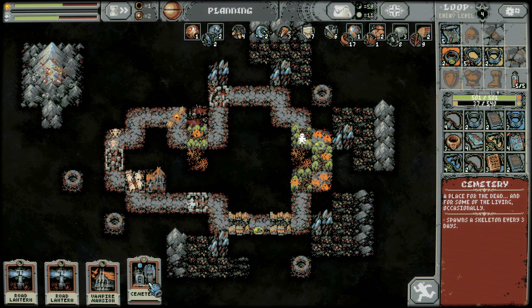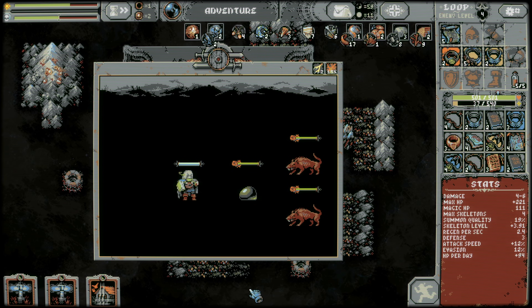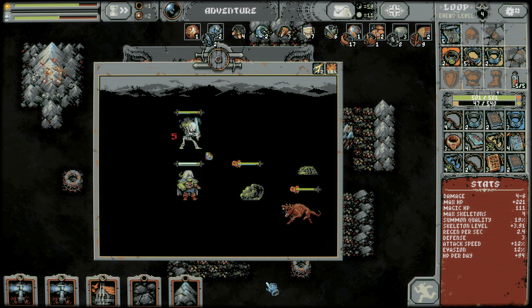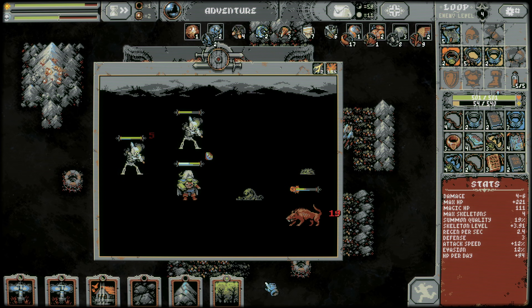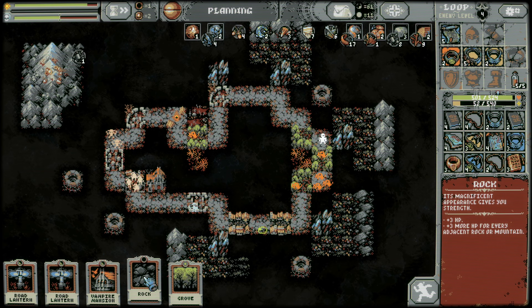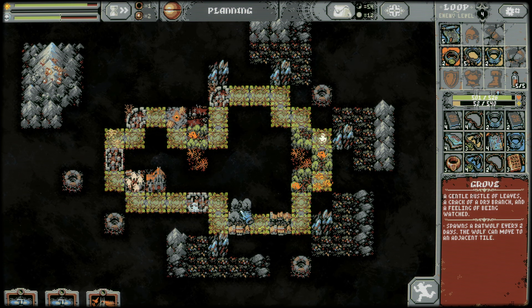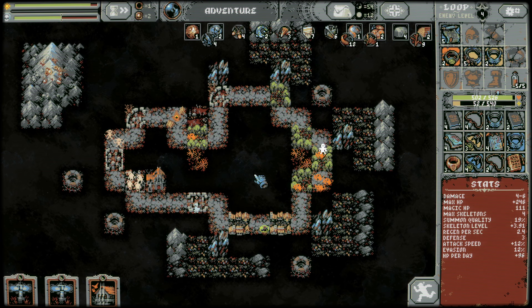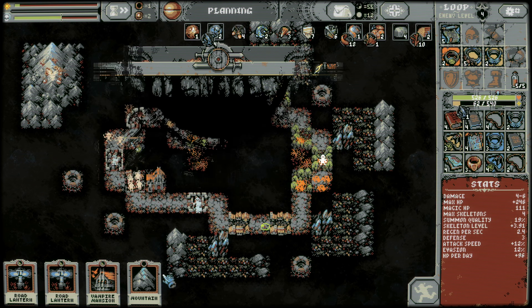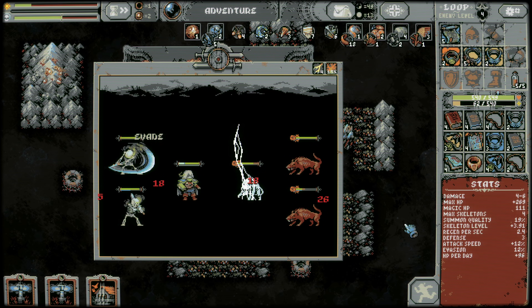Let's spawn more skeletons here and see how that goes. I'm going to get rid of this goblin camp now. Can I afford to put in another cemetery? It's going pretty good — yeah, let's do it. I don't want to vampire village this rat wolf area because once they start scaling up in the amount of rat wolves, it can get pretty overwhelming pretty quickly.